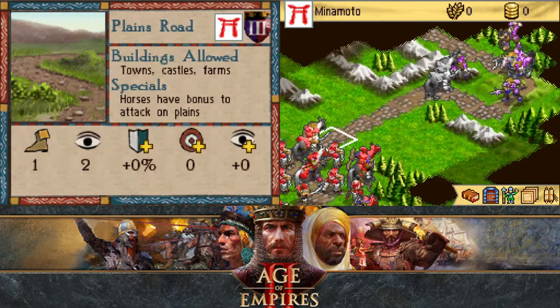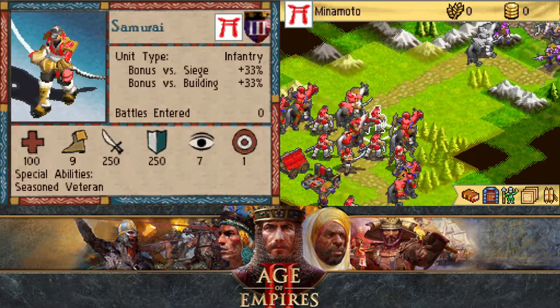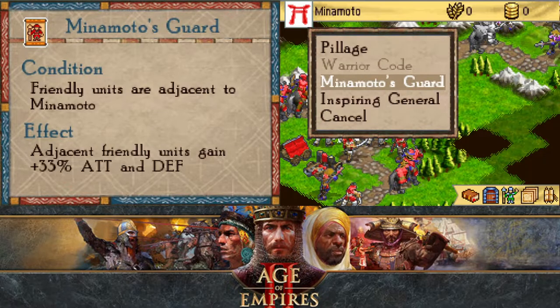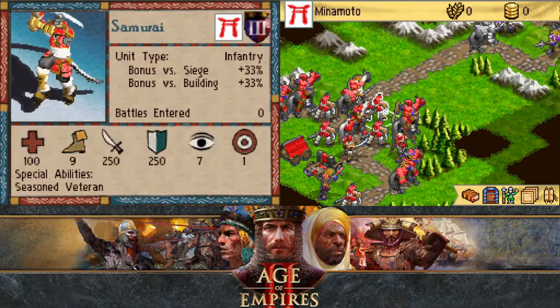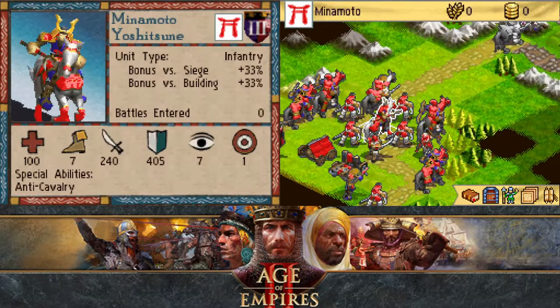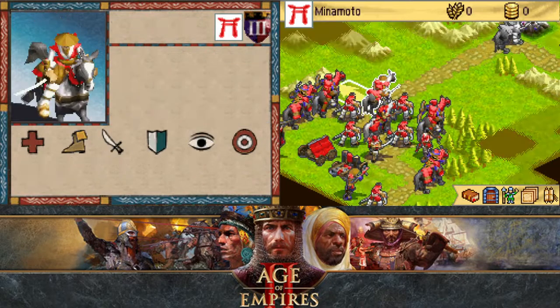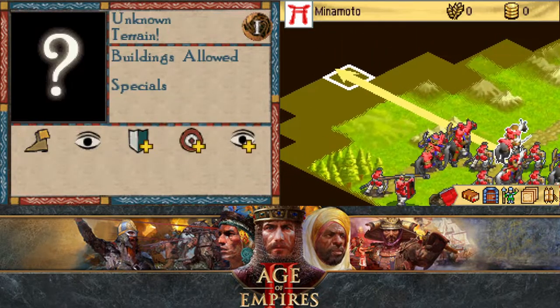Light cavalry, archers, crossbowmen — all fantastic things. Is there a better way to do this, that I can get more units? I want to move up so I'm not too far behind.